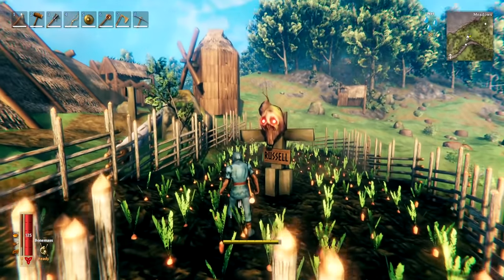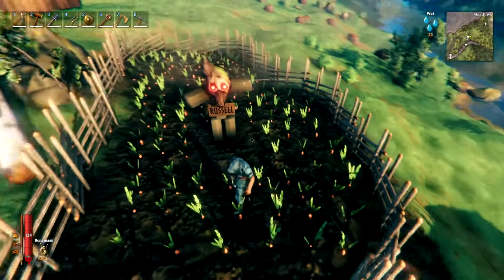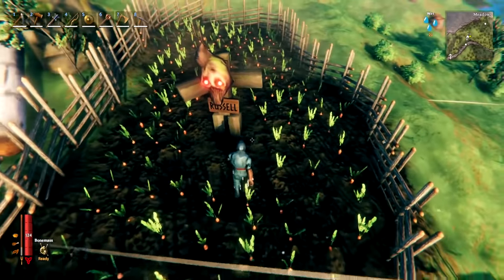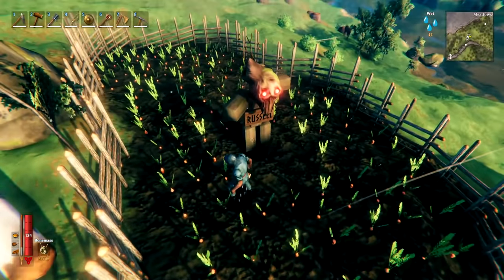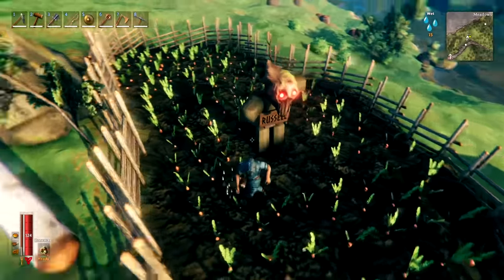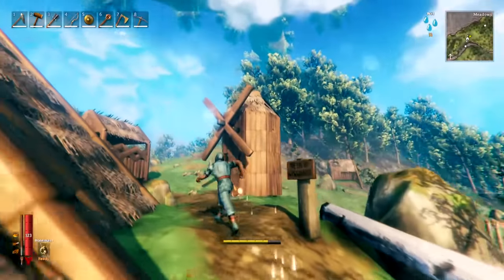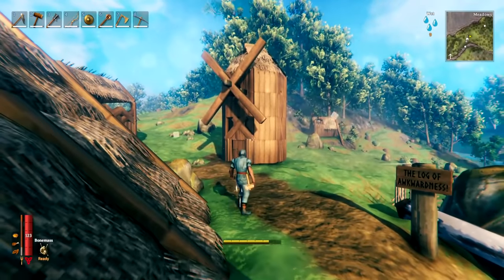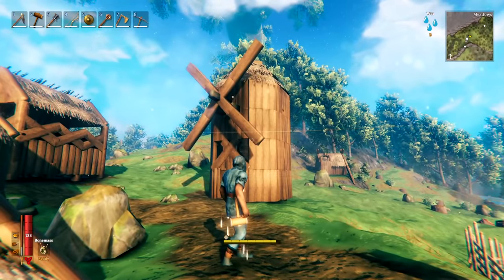You can easily make scarecrows in this game with very minimal resources to add to the aesthetic of your farms. Just be careful not to plant crops directly underneath them, as crops need direct sunlight to grow, and don't plant them too close either as they need space. If you want to go further you could even make a windmill to improve your farm's aesthetics.